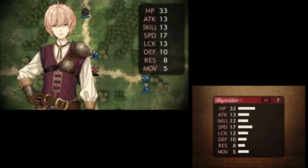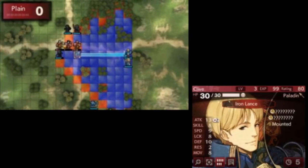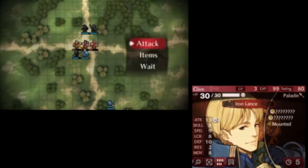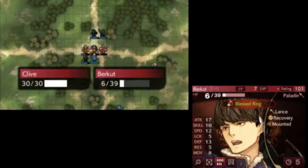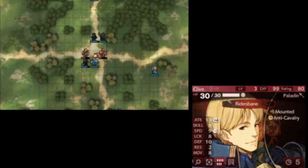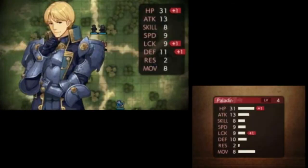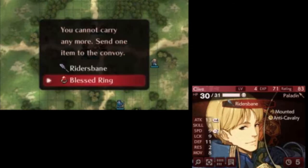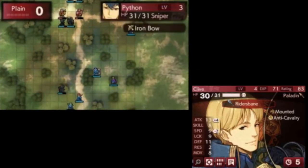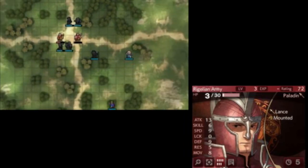Burkut is the hardest enemy to kill and essentially must be killed on the first turn of player phase. Fernand has story AI, so he always goes after Clive if he can. Burkut also has story AI — he always goes after Farmboy if he can. And that paladin has normal AI, so he goes after the weakest player unit. In this case it's going to be Faye, because we are feeding her EXP.